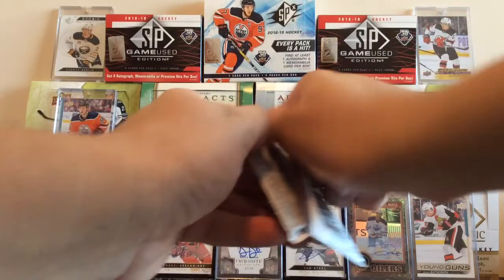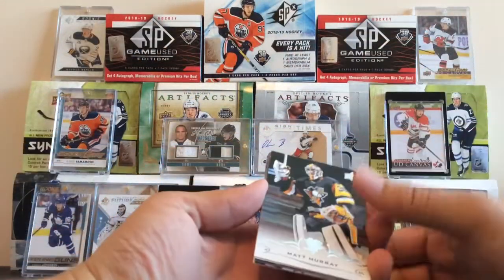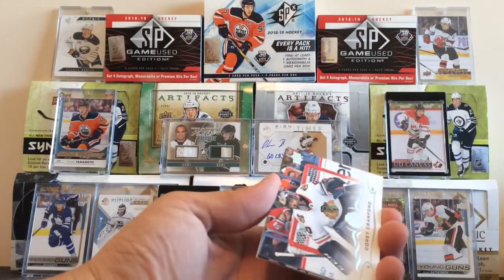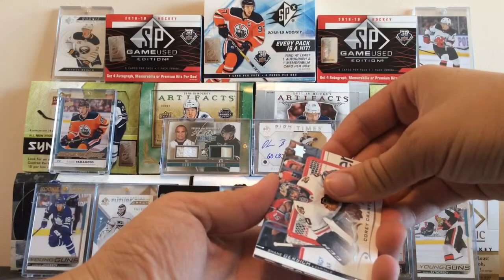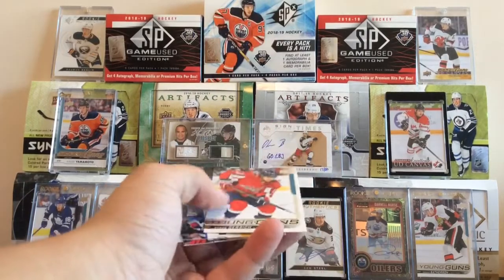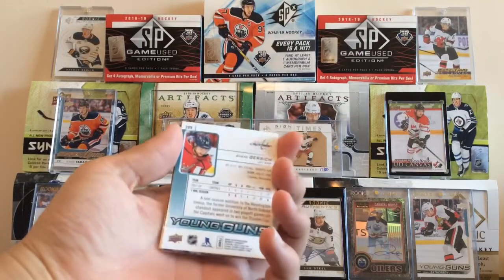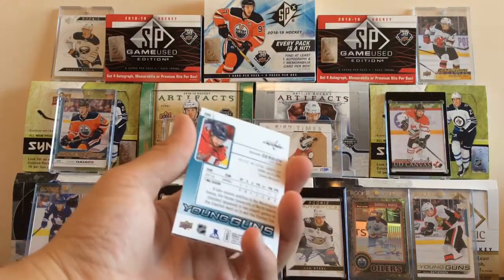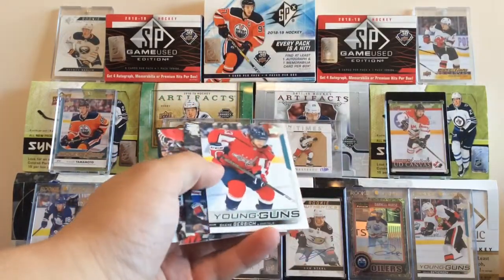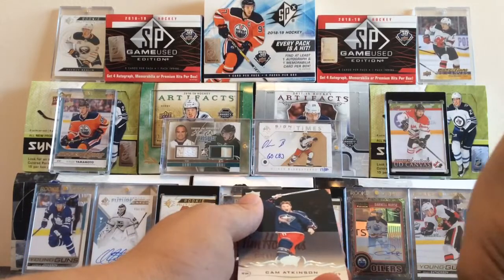Here we go with the second pack of 18-19 Series 1. We got Matt Murray, Danny DeKaiser, Jonathan Marchessault, Corey Crawford, and we do have a young gun of Shane Girsich. Not a premium name unfortunately, but I'll never not take a young gun. Girsich actually won the Stanley Cup — he didn't get his name on it, but he got a day with the cup and a ring. Stanley Cup champion Shane Girsich. We got Skagy, Sod, and Cam Atkinson — nice photo there.